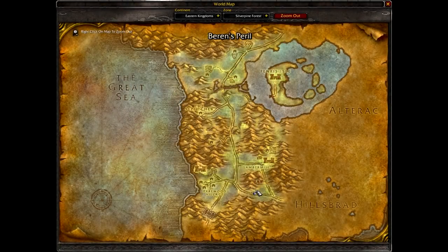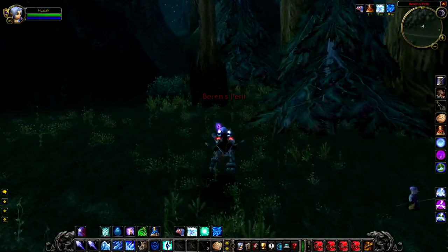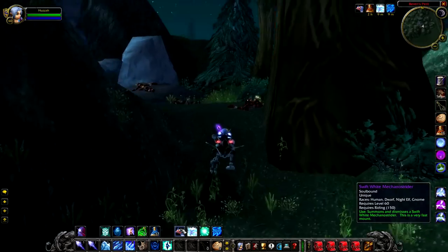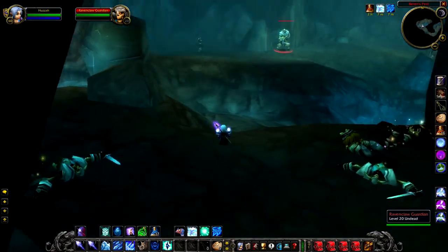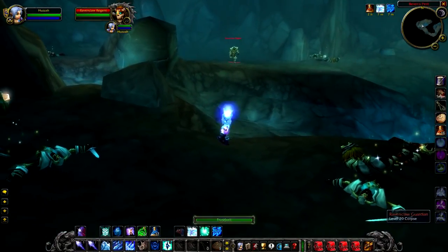Up next we have the level 22 Ravenclaw Regent. I'm going to show you quickly how to get to Baron's Peril because a lot of players don't actually know how to get there — it's really well hidden. You'll see on the video there are loads of trees blocking the little pathway up, and this is the only way up to the cave entrance. Once you're at the cave, head straight to the back — that is where the Ravenclaw Regent is. He does hit fairly hard but doesn't have any special abilities.